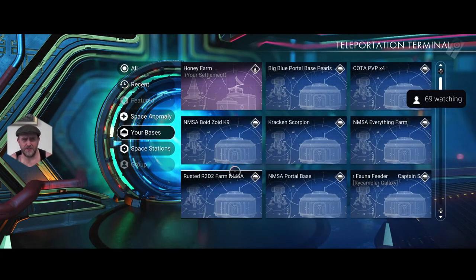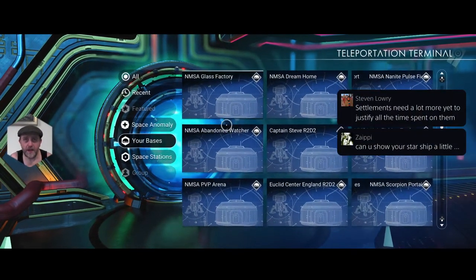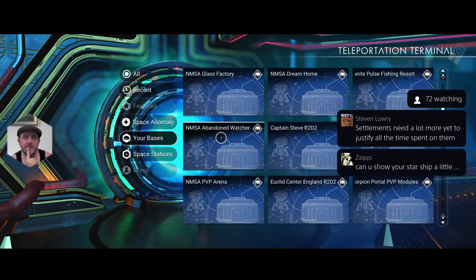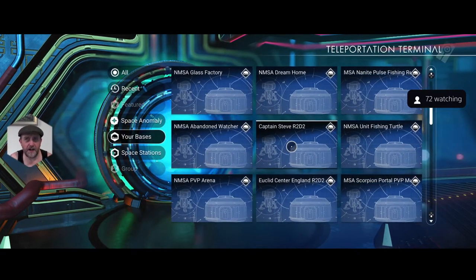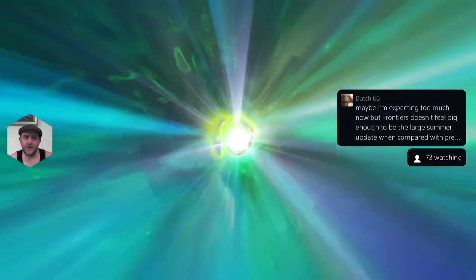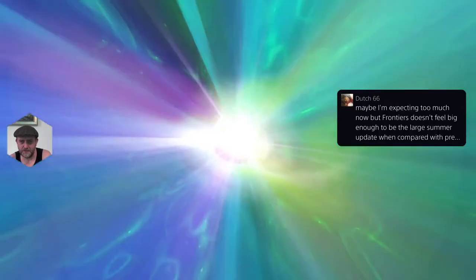Let's look at the rest of the base list. Dream home, pulse fishing resort I want to redo, abandoned watcher - that's my spider base above one of the failed boundaries, I'm keeping that. Captain Steve R2D2 - I've made a lot of R2D2s. If this is my rusted one in the NMSA hub it's getting quite congested there, which means another player could build nearby, so I could get rid of this one.